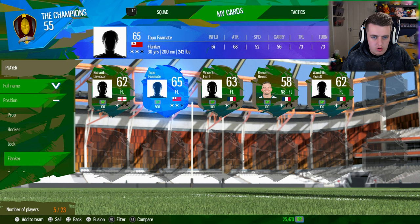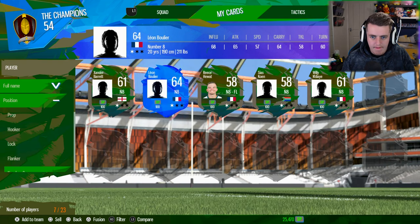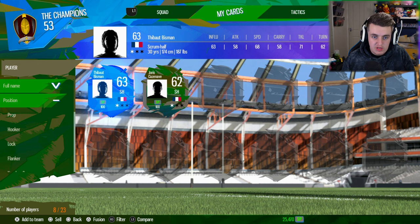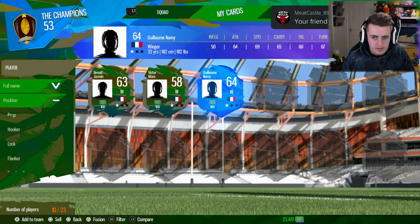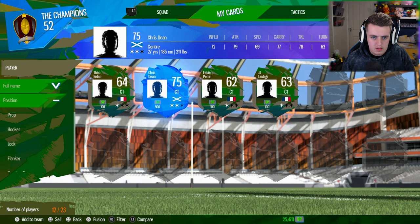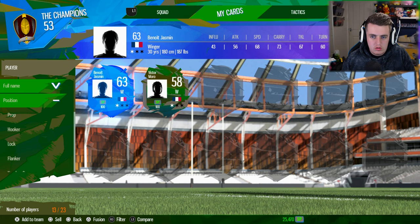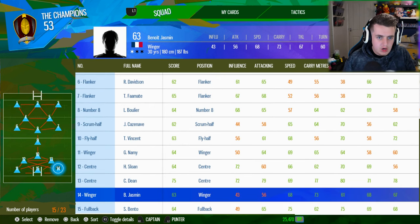A flanker - let's go for Richard Davidson. Another flanker - we'll go for Tapu. Number eight - Lyon. Sounds like a good name. Fly half - Thomas Vincent, let's go for him. Winger - who's got the fastest speed? This guy does. Centre - Harry Sloan. Another centre - Christine. Winger again - we'll go for him, he's got much faster speed. Full back - this guy is better, 64 rated and faster speed. We'll go with him. So do we have our squad?